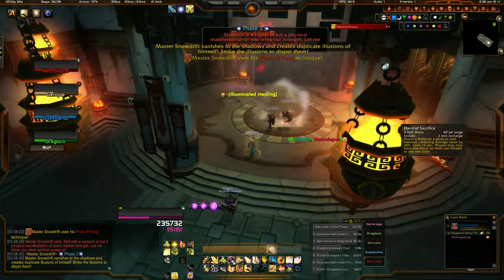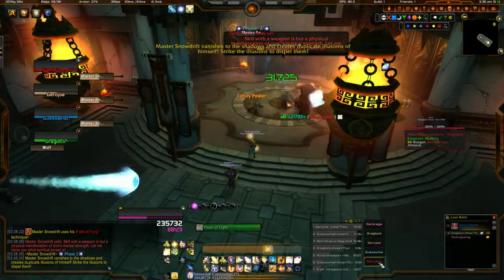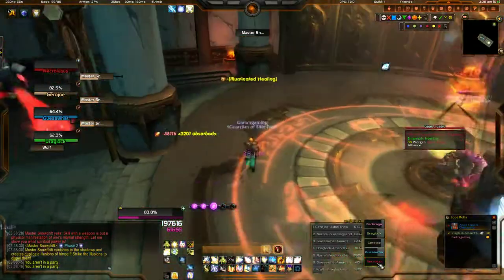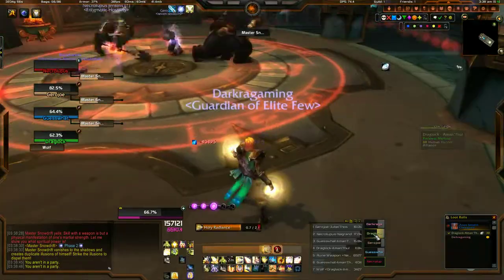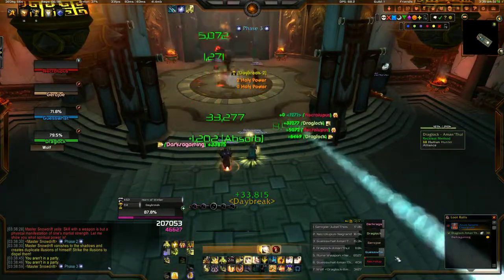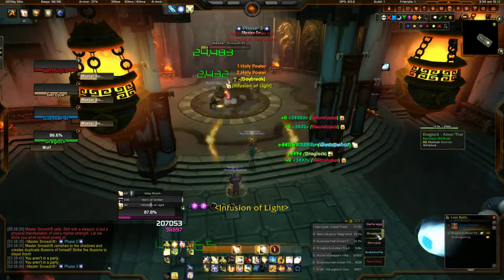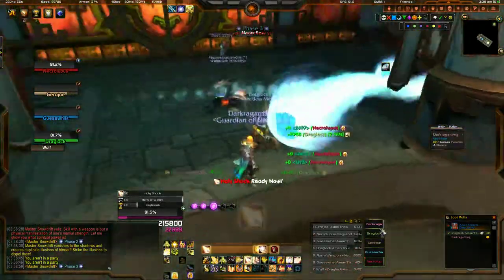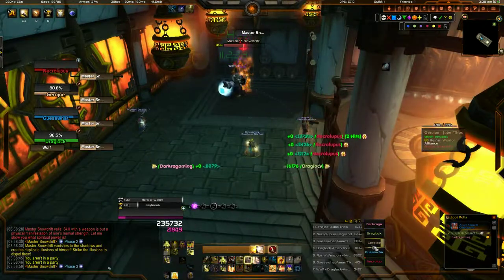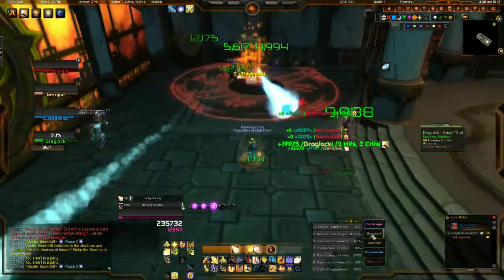I want to toss my Hands of Sacrifice and pop those on. If I'm tossing heals on everyone, I'm also healing the tank. So let's say I want to put a HOT on myself — I have Eternal Flame on me, which is also healing everyone else. So I'm actually doing a lot more healing over time.